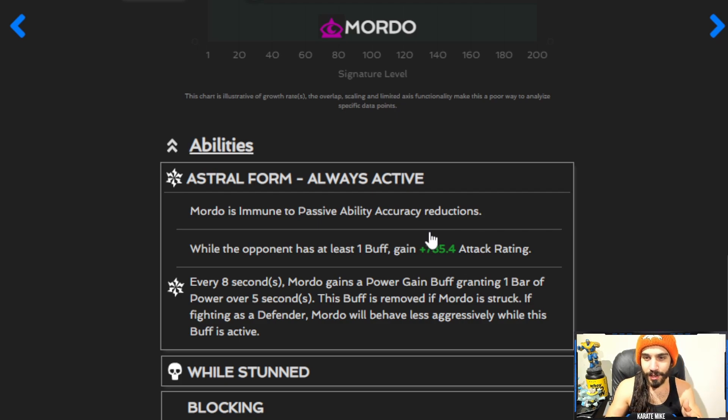Now there were a few times when I took critical fail damage in that fight. I'm not entirely sure what she was failing — maybe the degen or the stun on the special one — so I don't think that should be happening. I am going to report that as a bug, because he's immune to all passive ability accuracy reduction, so he shouldn't be taking critical fail damage. That's one thing that makes him just very, very solid against Domino.